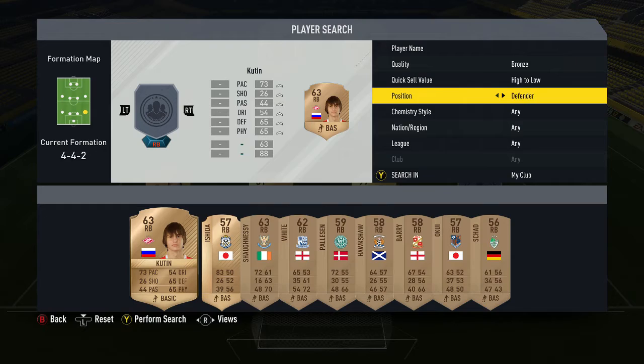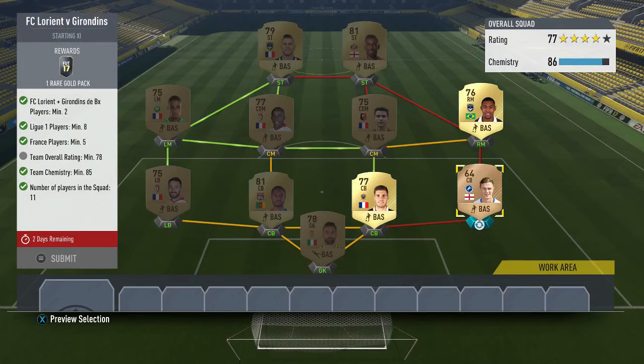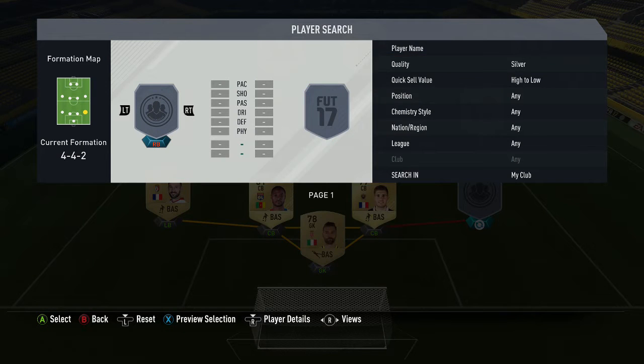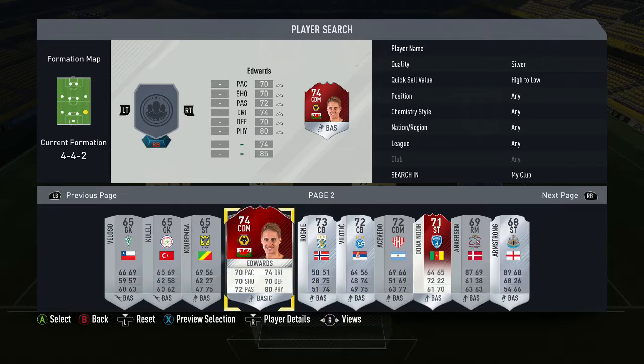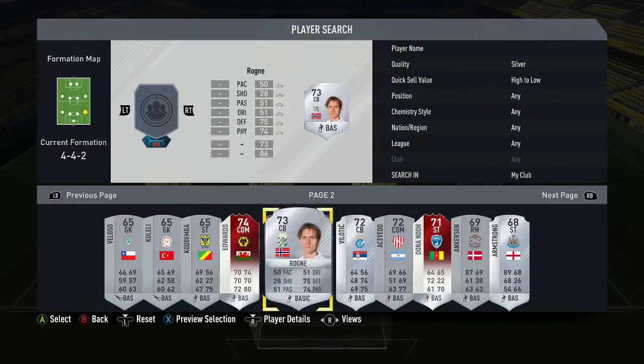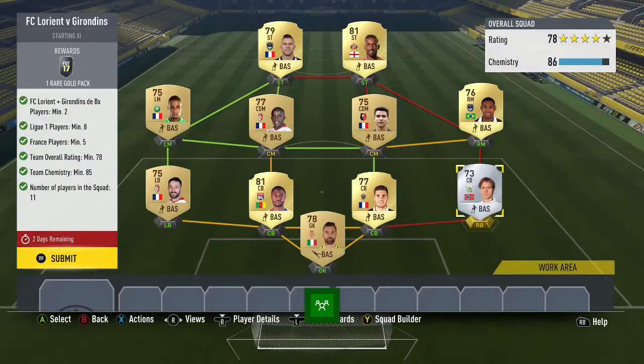I've got a 74-rated bronze that might get the rating. I thought I had him but he's gone. A silver and tradeable should get the rating — maybe. Yeah, he does. He's rubbish anyway, so I'll submit him in.